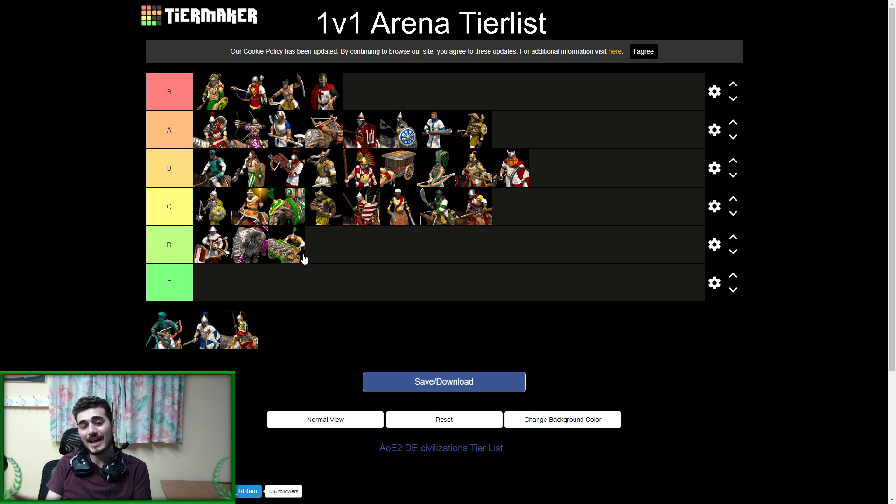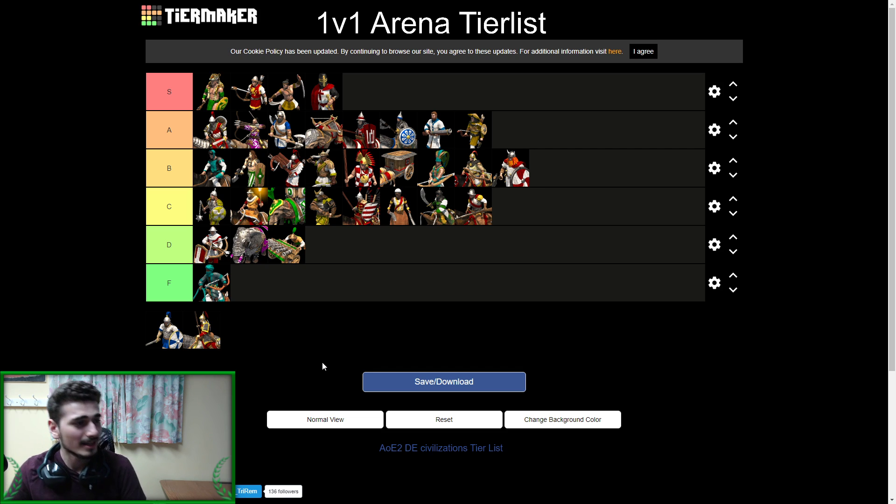That's it for D tier and now finally the last few civs — these guys are F tier. Berbers — let's go alphabetically. Berbers get very little bonuses: no eco bonus besides faster moving villagers which I don't value that high, and cheaper cavalry...